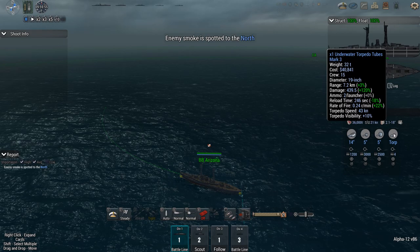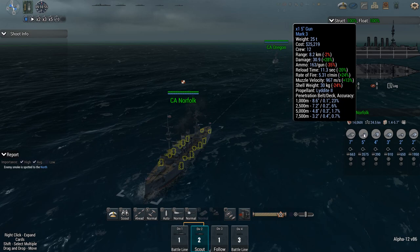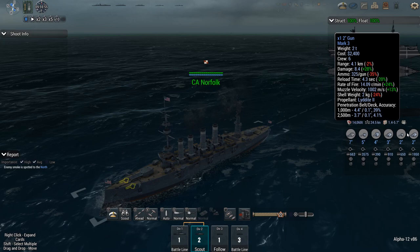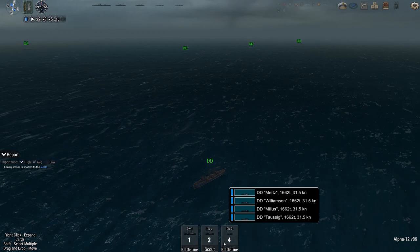Do not launch torpedoes unless otherwise directed. Range, 7 kilometers. Norfolk and Oregon — heavy cruisers with maximum bulkheads. No torpedo launchers, but they do have seven-inch guns. Five-inch casemates everywhere. These are going to be fantastic against their destroyers. Three-inch guns, more three-inch guns, two-inch guns. Then we got the destroyers. Please make your way into one single battle line.